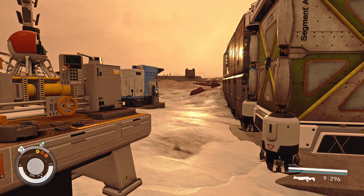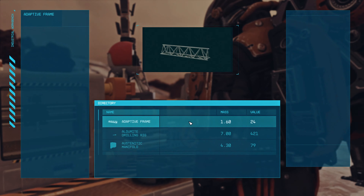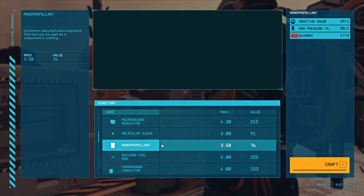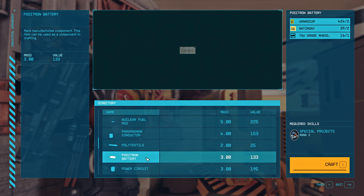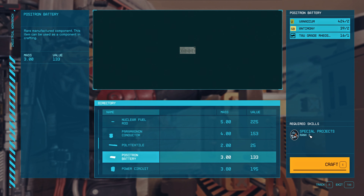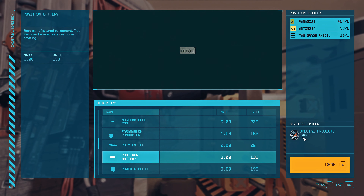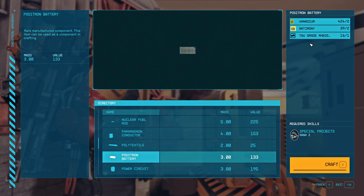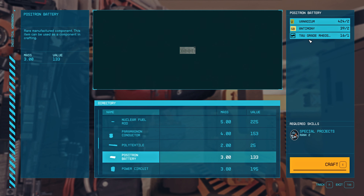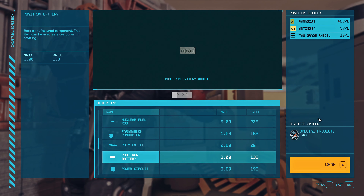If we're talking about crafting it yourself, you can use your Industrial Workbench and find Positron Battery listed there. To craft this component, you will need Special Projects rank 2. If you have all the required resources, you can craft it right here without any additional skills.